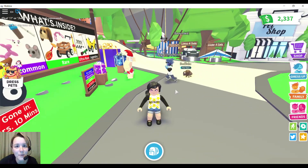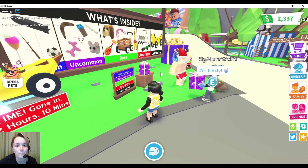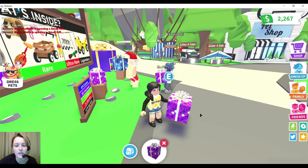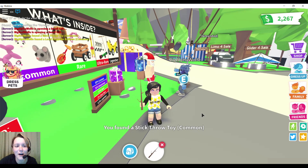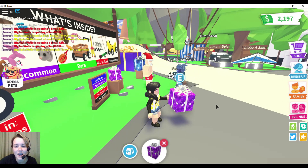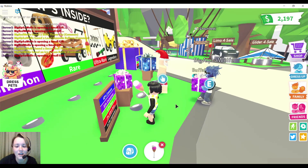Let's get started — I can't promise how this is really gonna go, this is actually the first time we've played and we are recording it. We're gonna buy all four gifts and open them. I got a stick throw toy — common. Not a great start. Opening the second one, looks like he got a soccer ball and I got an ice cream rattle. So far it's a wash, we both got common items.